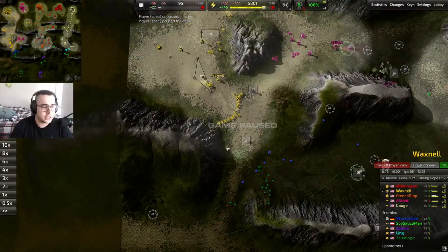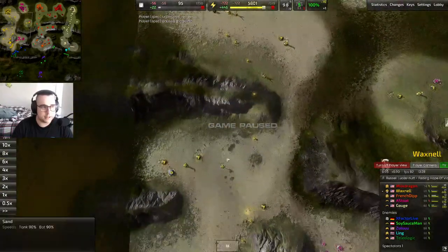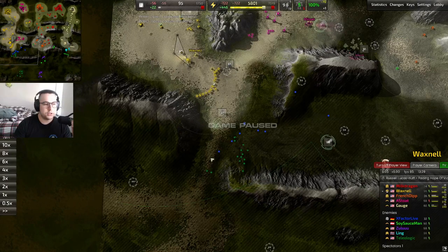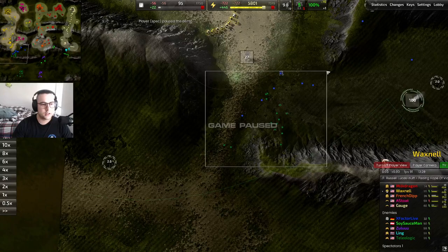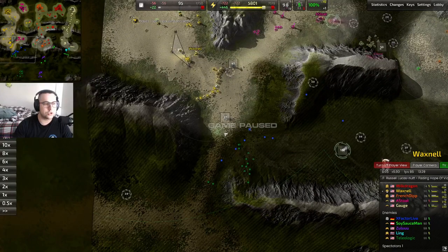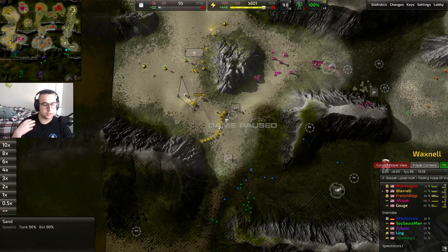Now we're getting to the point where I'm going to be considering tier 2. In broad strokes, the reason you go T2 is that building T1 units is no longer efficient and conducive to winning. If he has defenses that can be overwhelmed and I can take more space by just building more units, then I should just do that. The T2 lab investment is really high — it costs a lot of resources and time, and you give up a lot of opportunity cost.